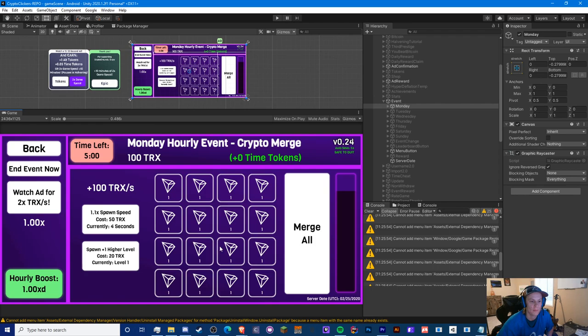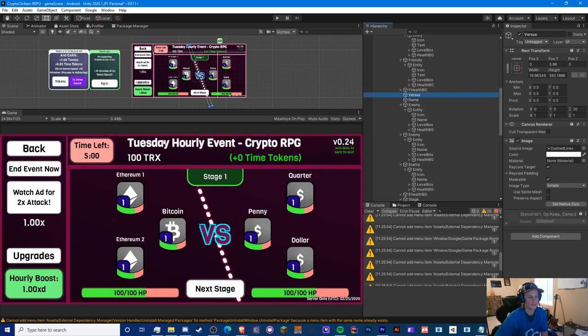I'm not in play mode so some things may not look exactly correct to what you'll see in the game. We're going to start with the Monday event — the Crypto Merge one. Basically, you have cryptos that spawn at an interval and you can merge them together. When you have two, they merge into the next level, and each level will produce more Tron per second. You can upgrade the spawn speed and the spawn level.